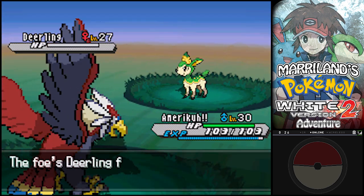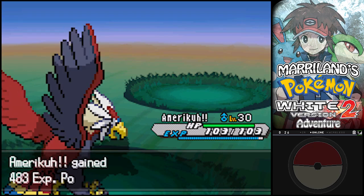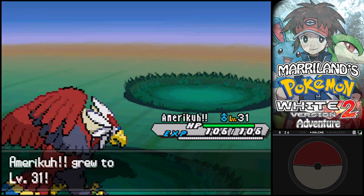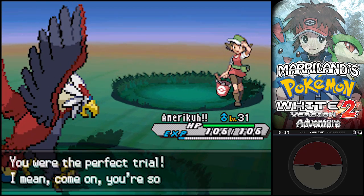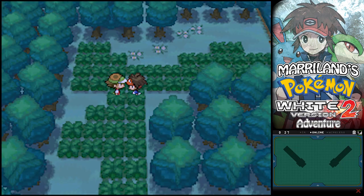If you really want to prank these Deerling, you can use Fly or Protect or something. So then when they use Jump Kick, they'll miss and they'll take 50% of their maximum hit points as recoil damage. And that's pretty steep.